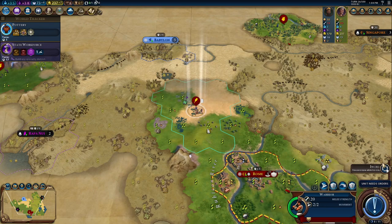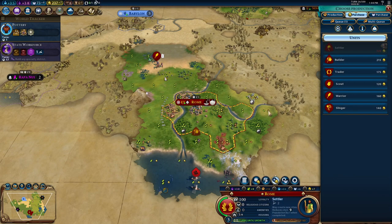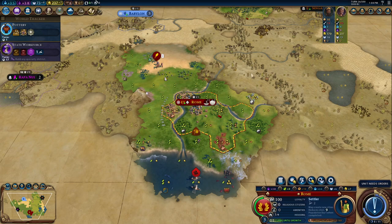I think that's another barbarian scout, so there's likely another encampment. We do have a bit of money, so we could buy a few things. Early in the game we could get a trade route, or we could wait till we found our second city and then purchase a builder there — I think that's what we'll do. So we'll just hold on to the money we have.